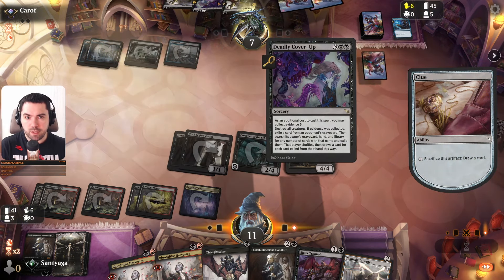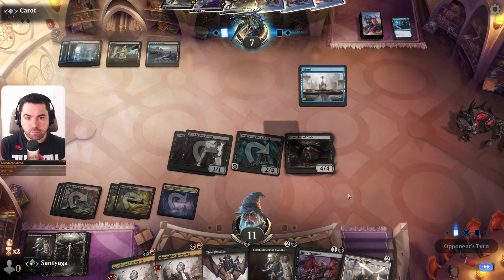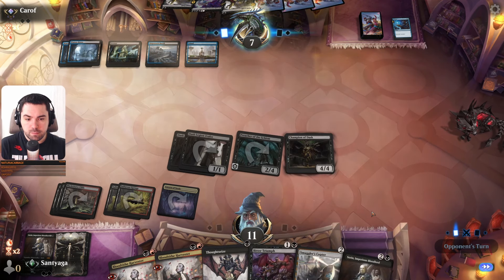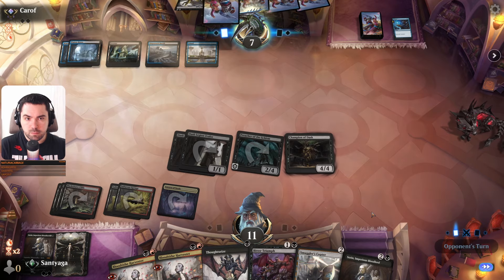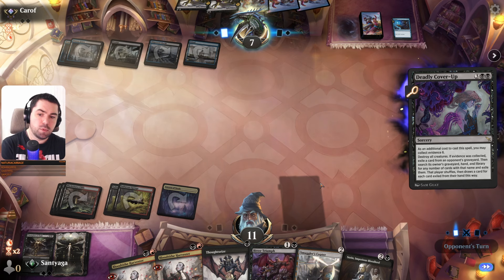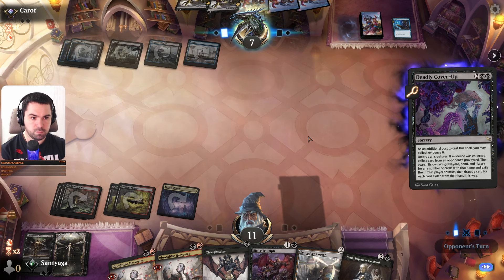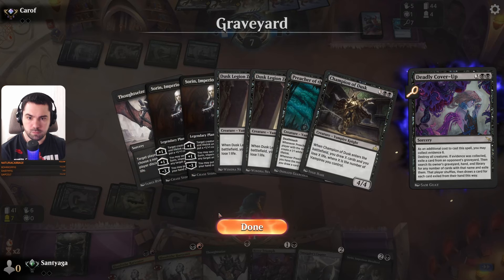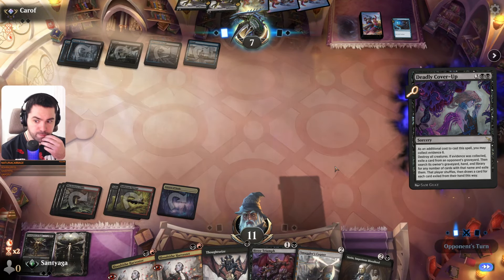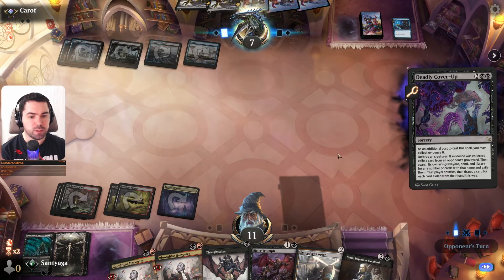I think next turn he wants to find a land and play Deadly Cover Up. What does he want to exile — Sorin maybe? Champion of Dusk? I have only one copy.